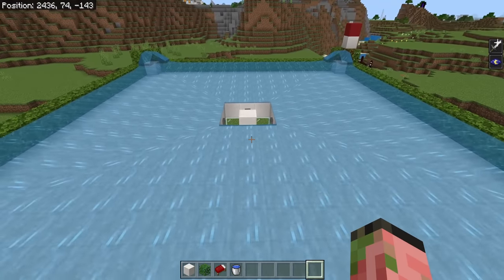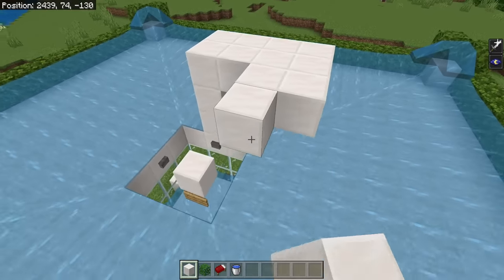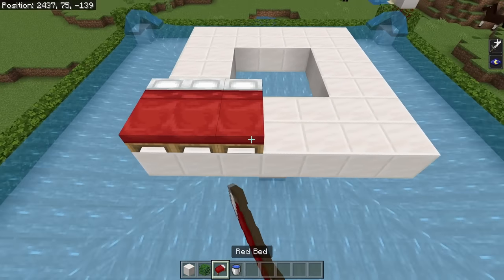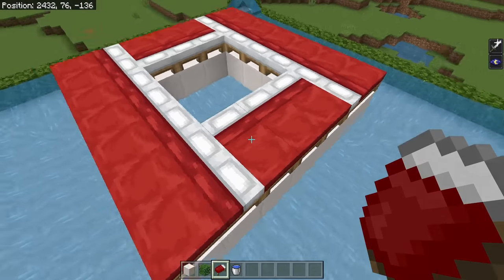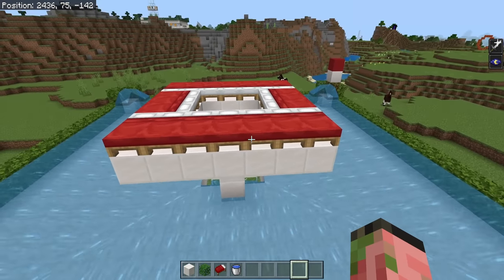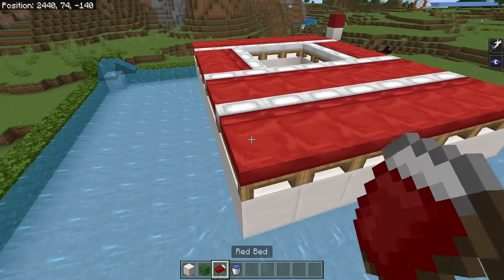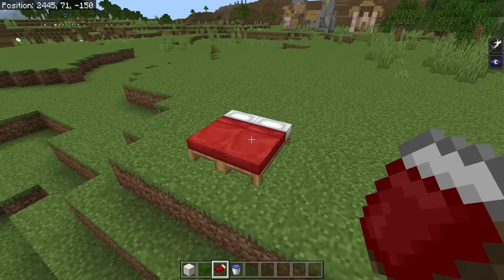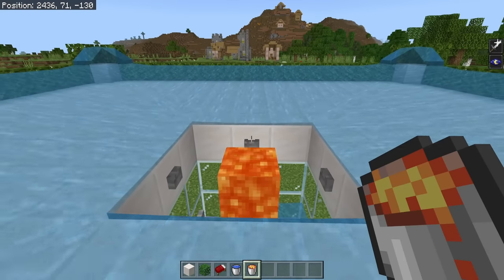Now we need to place in all the beds. The beds are going to go right above the center of the iron farm. Go up 3 blocks and build a platform that is 2 blocks wide going all the way around the center 3x3 of the farm. We're going to have 7 beds along each long edge, and 3 beds in between the edges on each of the other two sides — that is a total of 20 beds, the minimum you need for a functional iron farm. If you want more than 20 villagers, expand this platform and keep adding more beds. Make sure all the beds in the area are up here — do not have any beds on the ground, as that could make your iron golems spawn there. Then remove the platform underneath the beds and place in that lava block.